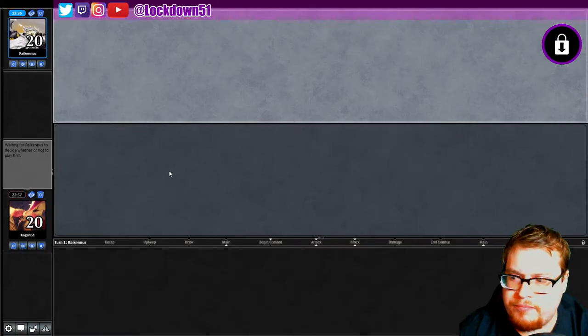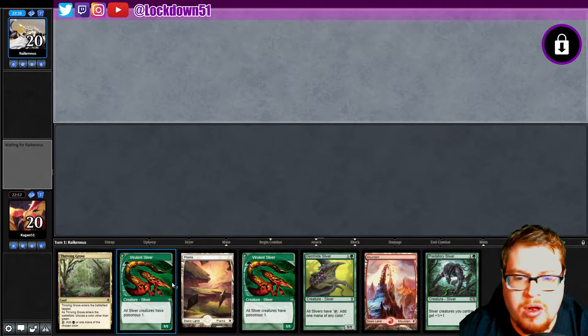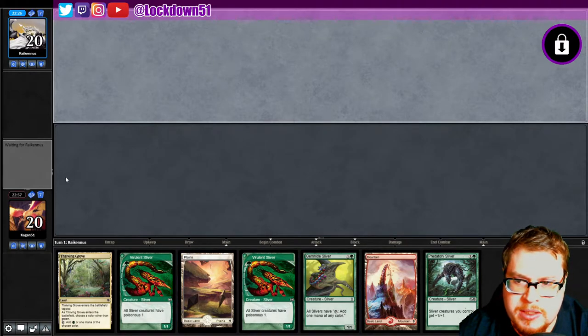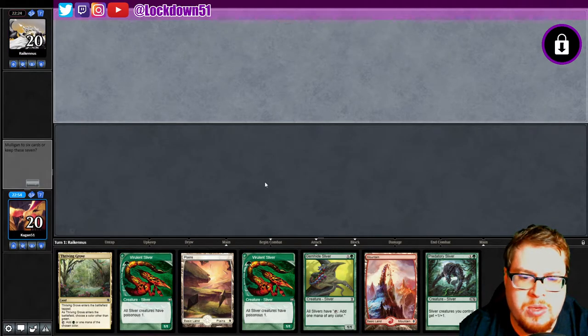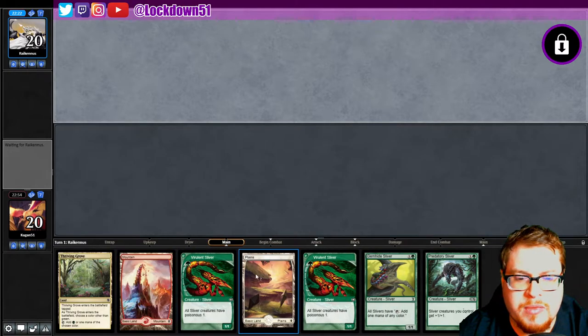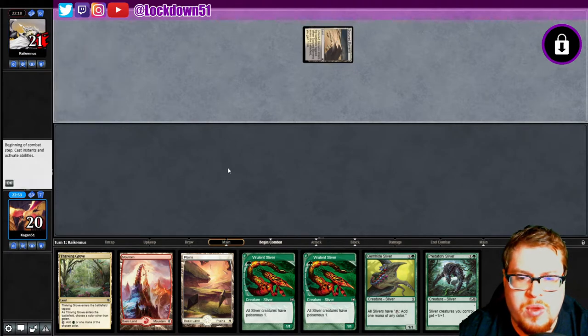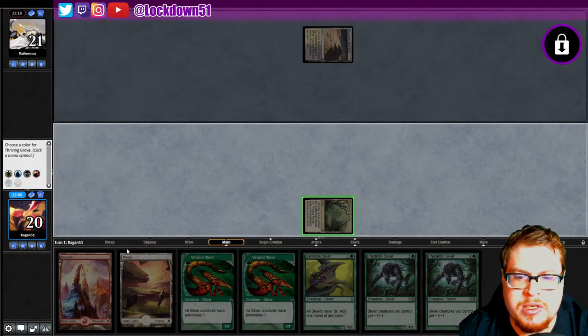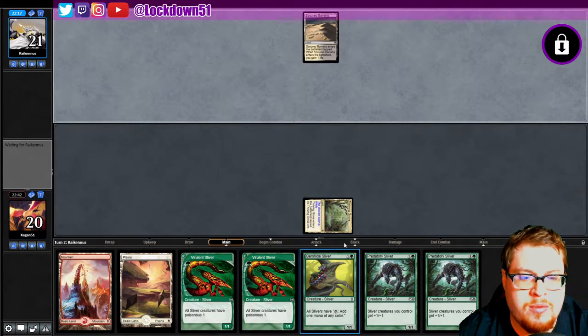Feeling pretty confident. They have the draw and the play here; we got the draw. All our mana is right — it's not the strongest hand but I will keep, we can get there. Starting off tapped, and unless we pull into a Forest another Predatory is not bad. I've got the Fort Mountain in hand, I'm going to call white — we can use the extra white more than the extra mountain and we've got a Gem Hide.